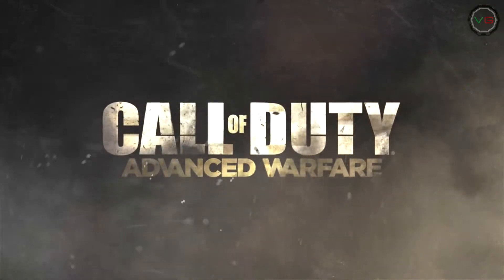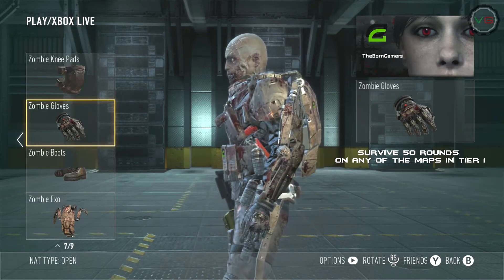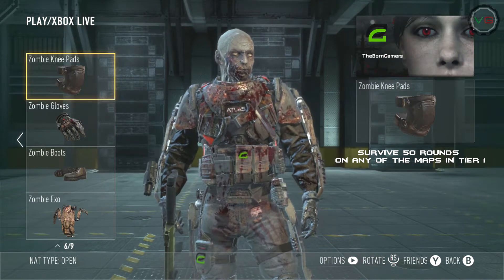To unlock the gloves, you need to survive 50 rounds in any of the maps in Tier 1. To unlock the knee pads, you also need to survive 50 rounds in any of the maps in Tier 1.